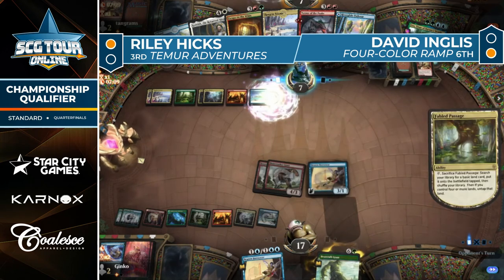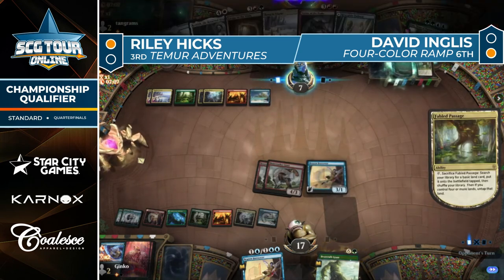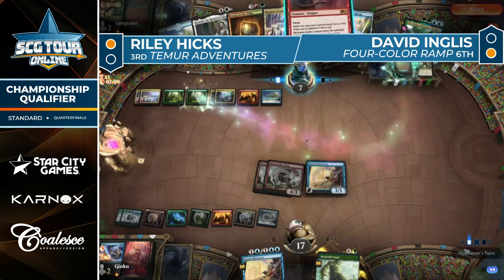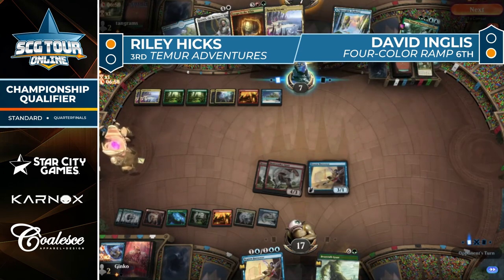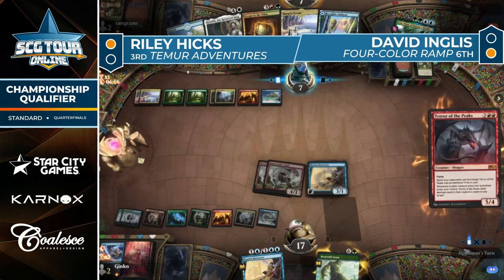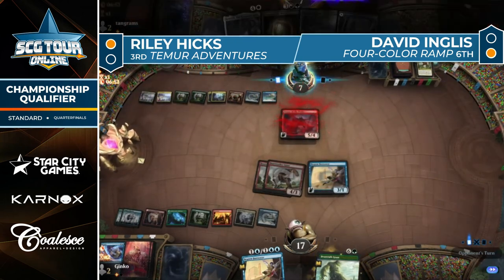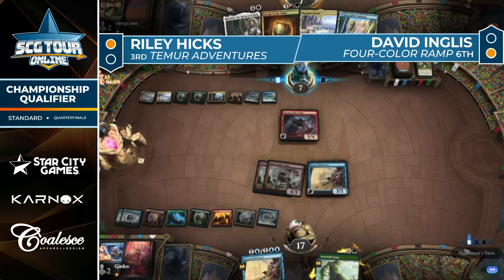This is a tough turn for Ingles — Fabled Passage cracked, that represents mana source number eight, land number nine. But there are just three five-mana spells in hand. Terror of the Peaks into bringing Uro back from the graveyard should wrap this game up honestly.